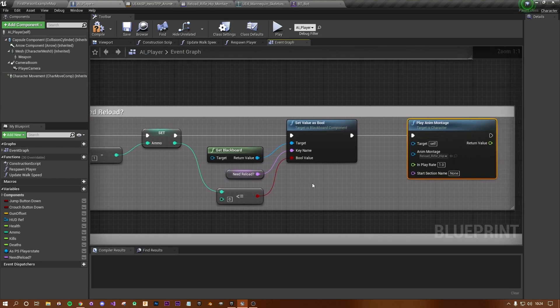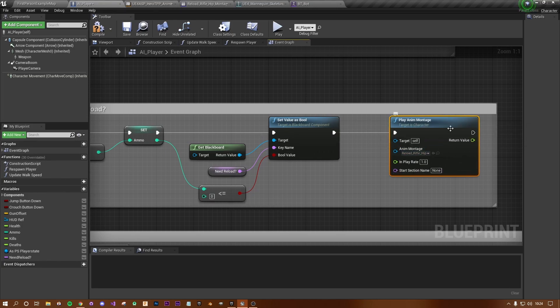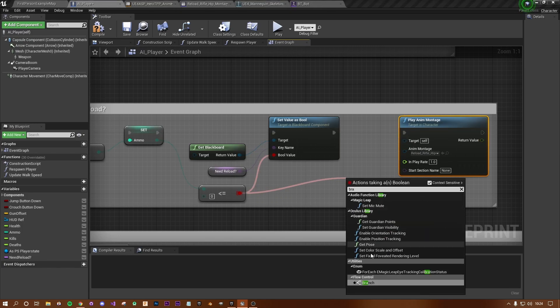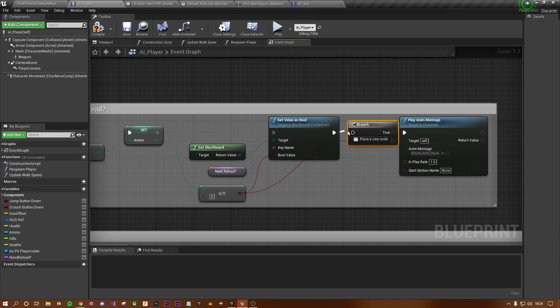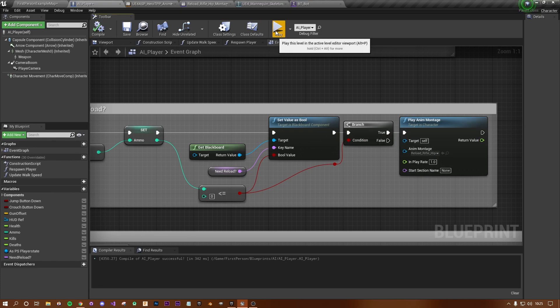Every time we fire the gun we deduct ammo, check the condition, and set the blackboard true or false. We want to drag off the boolean into a Branch node — if ammo is less than or equal to zero and that's true, that's when we play the animation montage. Hit compile and let's test it out.